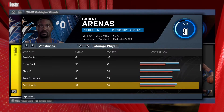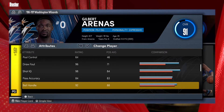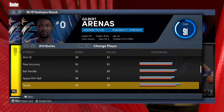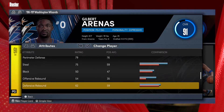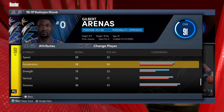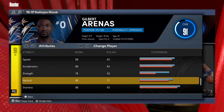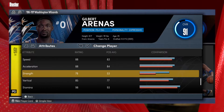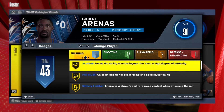Moving down: 84 pass accuracy, really good. Ball handle is 92 — Gilbert was an incredible, extraordinary ball handler. That 88 speed with ball is really really good. This build is looking mean. Defense is decent, nothing too crazy. The speed is really good at 88, and 80 acceleration is really really good. You also get an 85 vert, so you'll be able to get those rebounds, and a 78 strength, and 98 stamina.